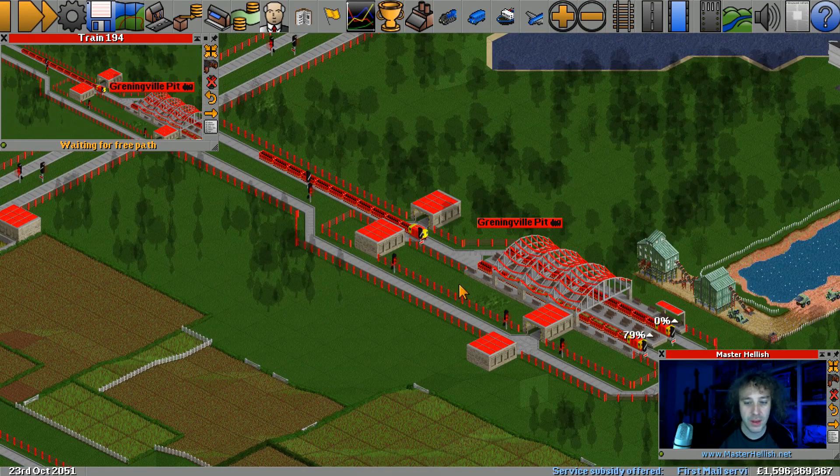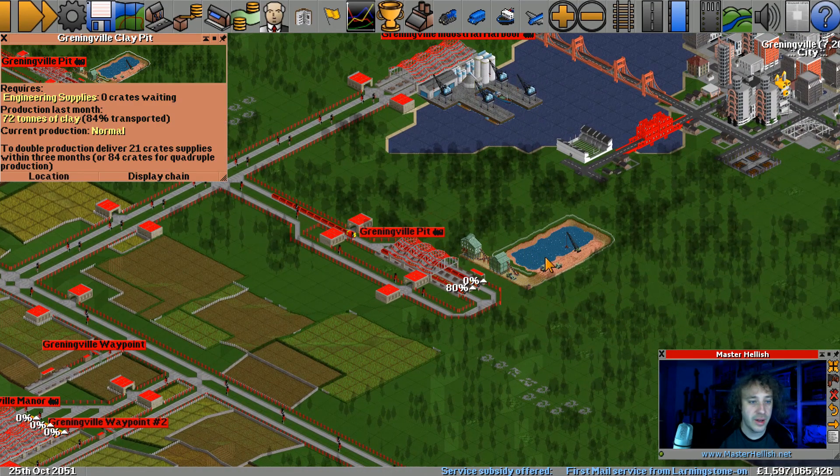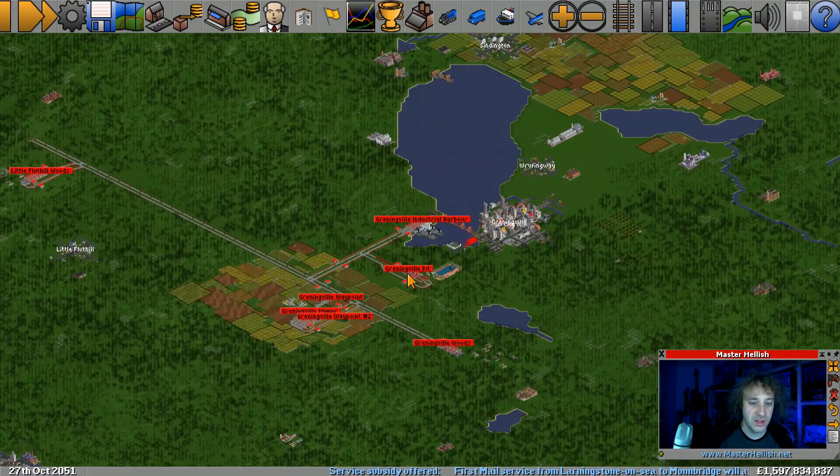We've got a problem down here - it says waiting for path. That's fine. That's just a train that can't get into a station. It's just loading, that's fine. That's not a problem.